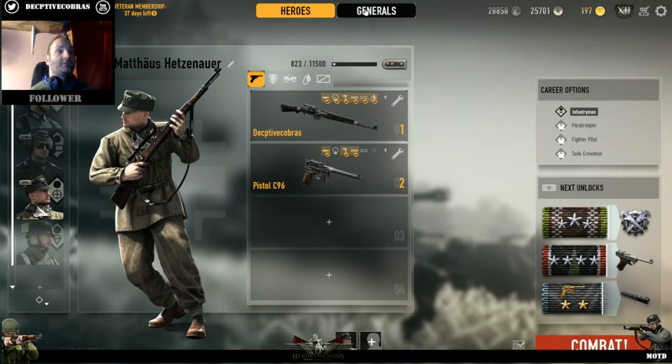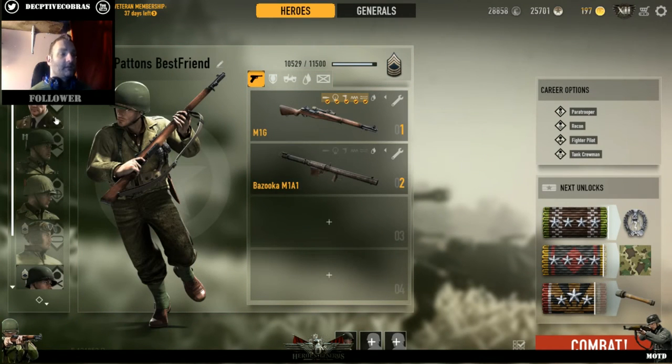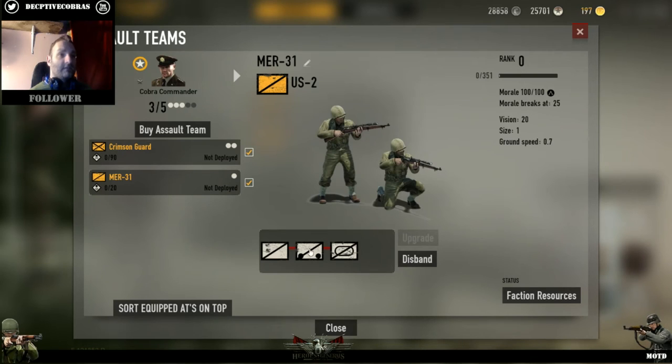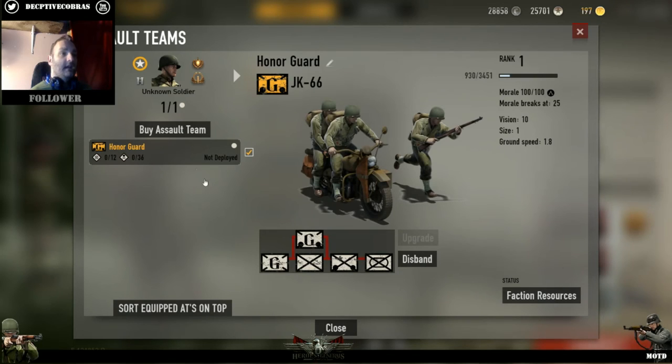The general section - unfortunately every time I try to go to the general section the game crashes. I'm not sure if that's a bug but I'll go into the forums and report that. I have bought myself some more units - I now have a recon unit, an assault team, and an honor guard. These guys now have the ability to use motorcycles as well as a few other things.